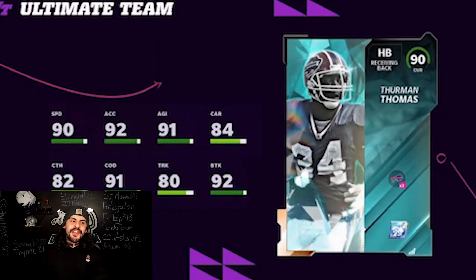Bills legend Thurman Thomas — as my guy Retro Yimmy would say — is back in the Madden game. 90 speed, 91 change of direction, and his catching is at 82. He's a receiving back as well, most likely with Backfield Master on him. His acceleration is really solid and great tackle breaking at 92. Honestly a really solid running back in this program.